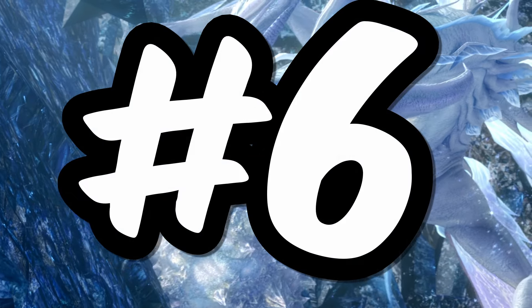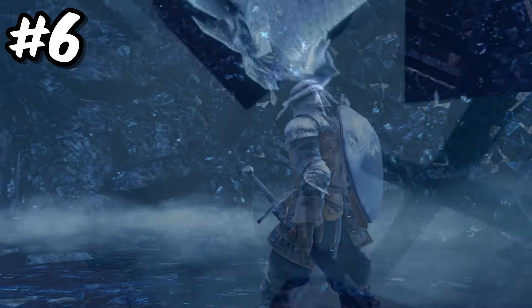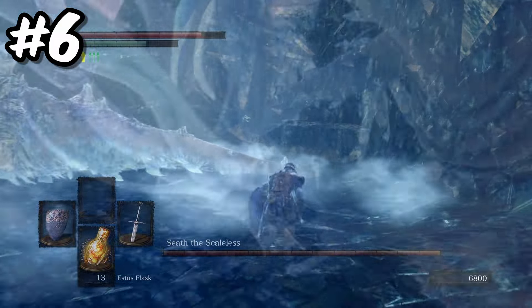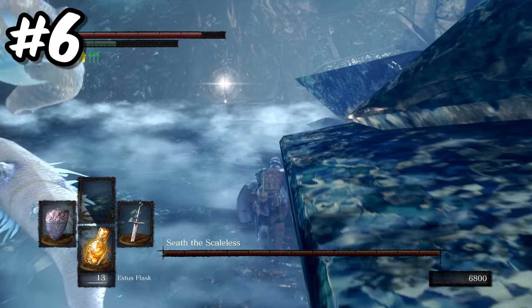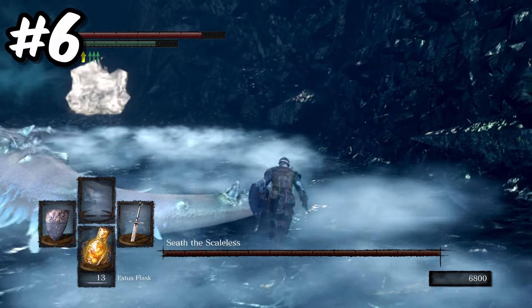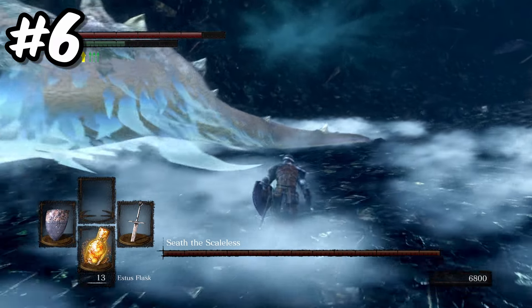Number 6. Now for one of FromSoftware's most iconic weapons — the Moonlight Great Sword. This weapon can be obtained by cutting off the tail of Seath the Scaleless, but that is very much easier said than done. A quick tip: run to the Primordial Crystal as soon as you enter the boss arena, then wait for Seath to move almost all the way towards you, and just before Seath attacks, run like hell to his tail. His attack will destroy the Primordial Crystal, allowing you to do damage and be in the perfect position to attack.